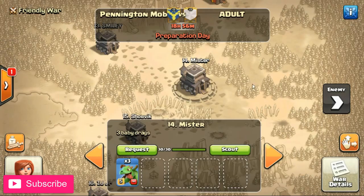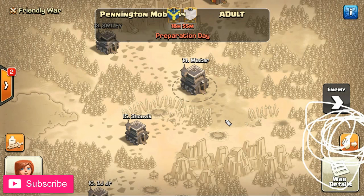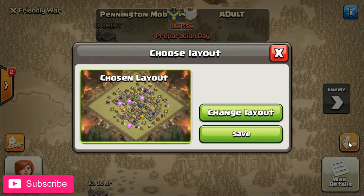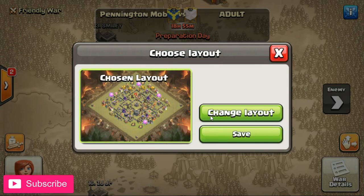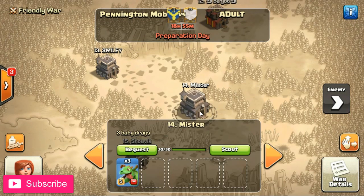So what do we need to do? How do we change that? From the war map on the right-hand side, down here you can see that little button that I've just circled - that's what you want to click. You click on that, and now we can change the layout. You can see - I can't do that one, I can't do that one, but here's my current war base. Let's go to that - yep, that's the war base I just had - and we press Save. Now that's saved.